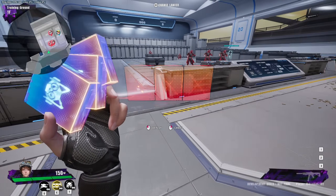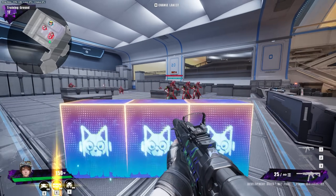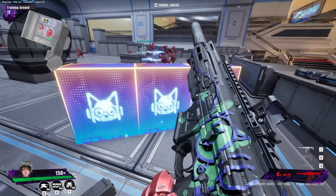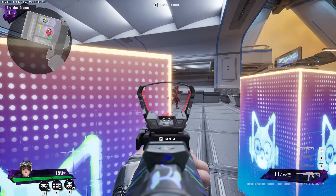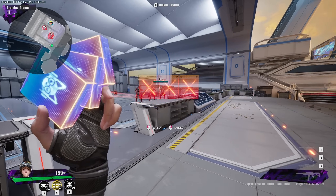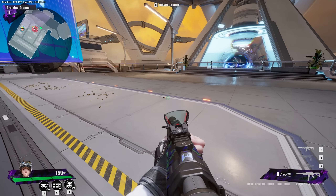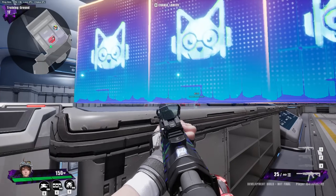Nitro's E is a double logo wall — a lot of characters have cover abilities. You throw it down and it's a wall you can hide behind while fighting. You can destroy the wall, and the enemy can destroy it too. You can go up to remove it and get the ability back to place it again. You can't place it on top of surfaces, so people might use this with a sniper.